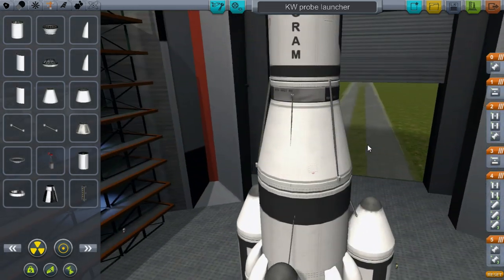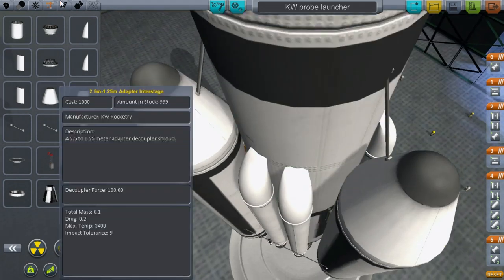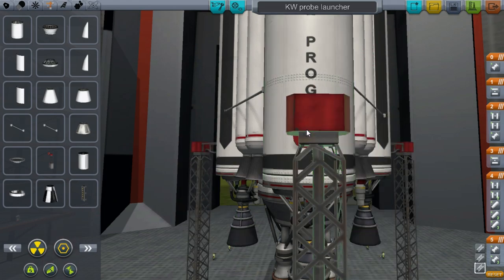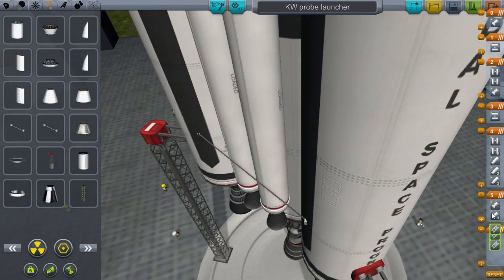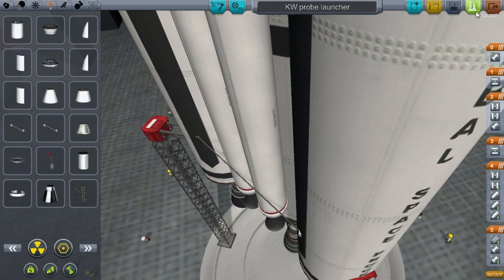It sort of doesn't really go with the aesthetic of it - it doesn't really suit it. But I'm not going to launch without SAS - that would be suicide. SAS there, and a whole bunch of struts to keep it in place. When you're using your SAS, you definitely want to keep it stable. That should keep it in place, and then I'll just add some stability enhancers. That should be fine. I think we're ready to go. Save and launch.